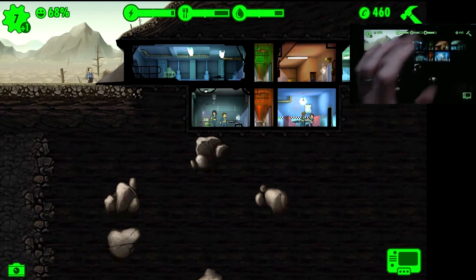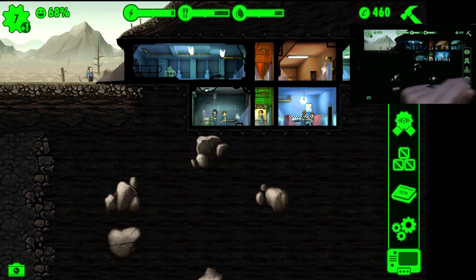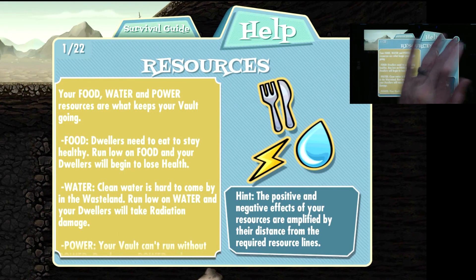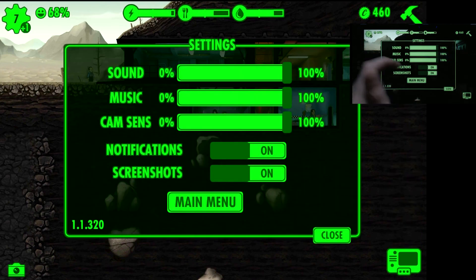You also have to destroy rocks and other bits and pieces as you go down through the earth. You've got a list of items collected, and there is a help section available to you as well. There are also settings where you can adjust how it sounds, how it looks, whether you want notifications outside of the game, and if you want screenshots taken.